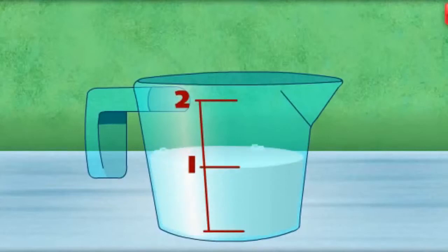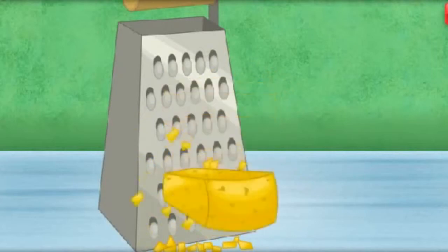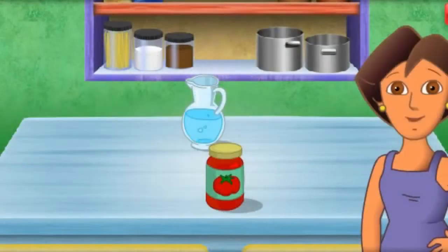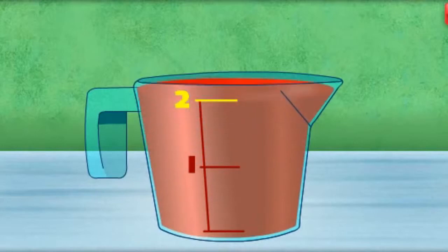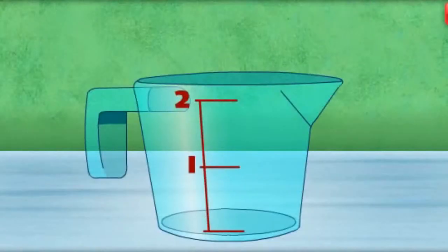¡Fantástico! You're a great helper. Now click on the cheese, el queso. Move your mouse up and down to grate the cheese. ¡Excelente! Now click on the tomato sauce, la salsa de tomate. Next, we need to pour two cups of tomato sauce, la salsa de tomate. Click the number two on the measuring cup. You're doing great! Next, we need water, el agua. Click on the number one to measure one cup of water. ¡Fantástico!